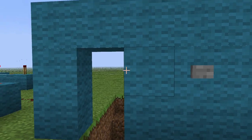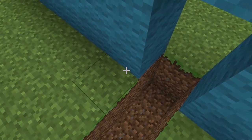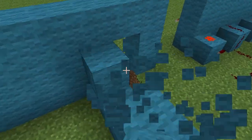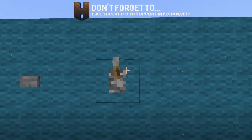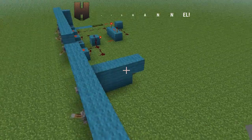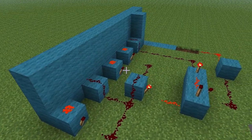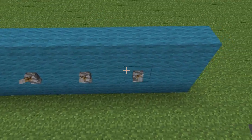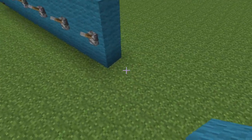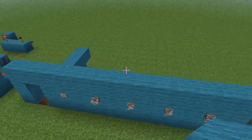Now chuck a bunch of inputs down. I'm going to use levers because they're really good for combination locks. You just need to skip a block in between so you have some room to do the Redstone behind it without it getting mixed up. There is a way to make the combination lock with inputs right next to each other, but it's a lot more advanced. I'm sticking to the basics. We'll do five levers — this can be as expandable as you want. The more inputs you have, the harder it is to guess. Five is a pretty good number.